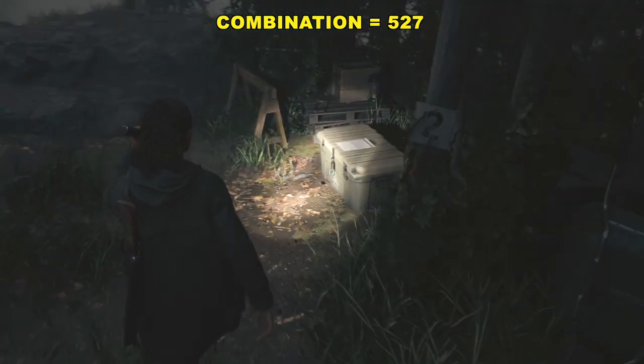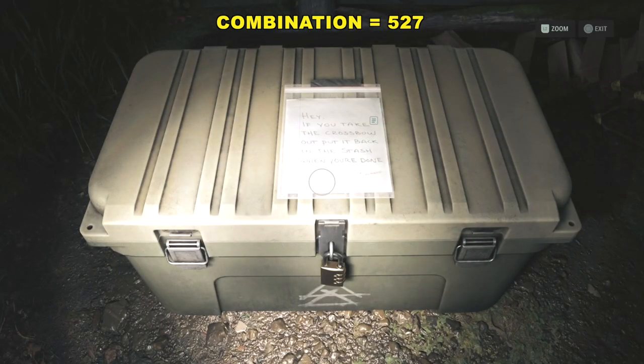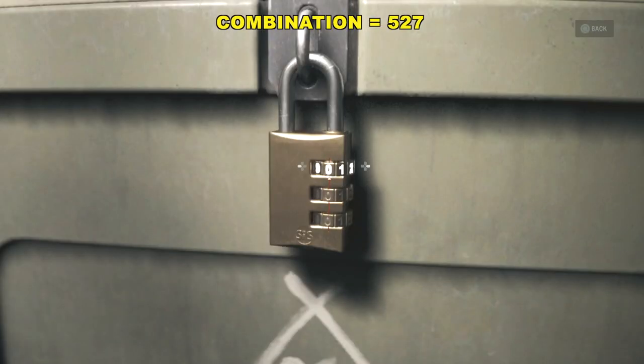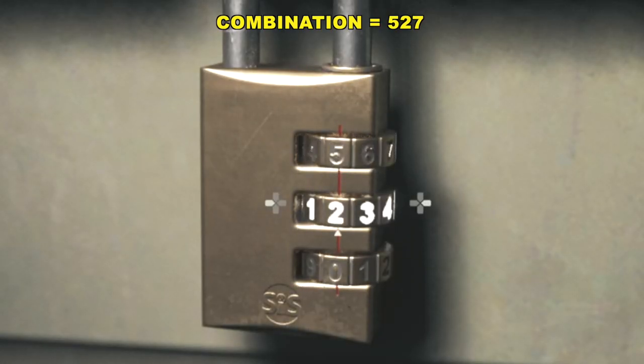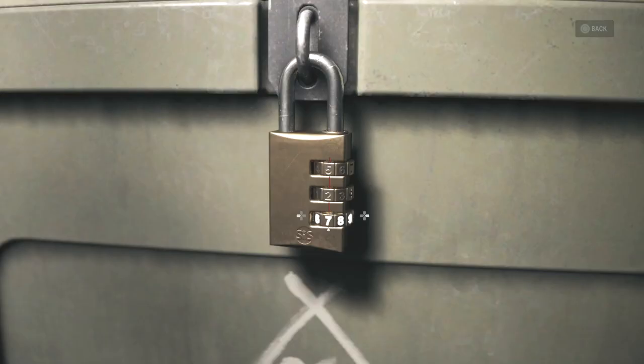I'm going to leave it up on the screen just to make it easy. Walk over, highlight the padlock, hit X, and go ahead and put in five, two, seven. And you will get the crossbow, which is a really cool weapon.